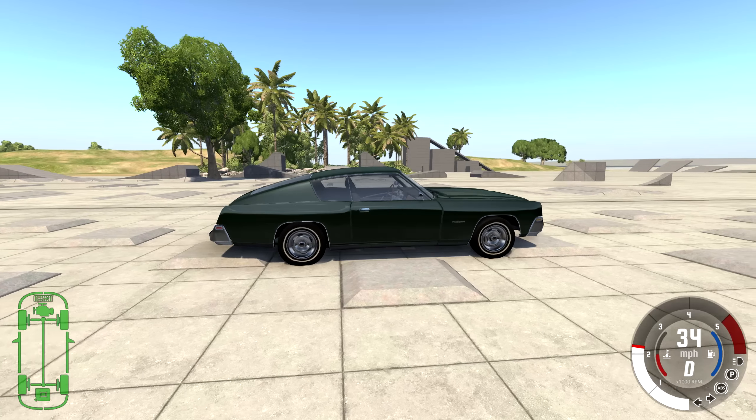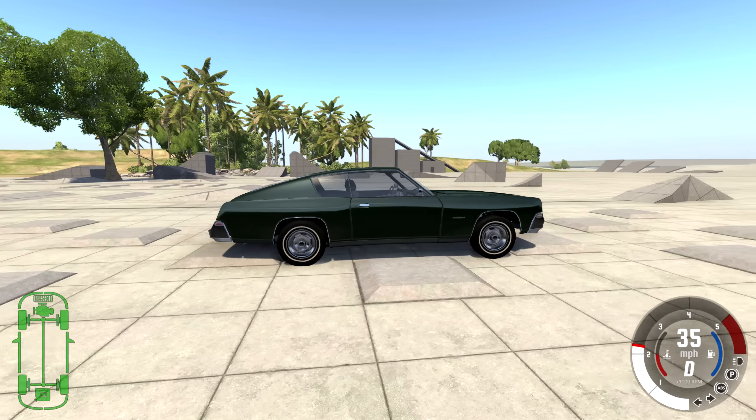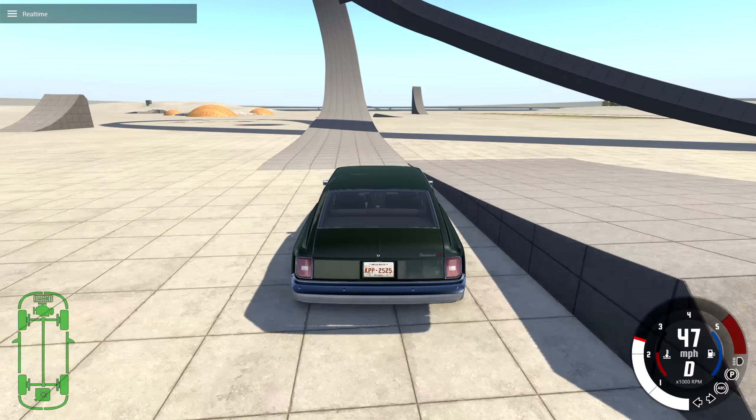We're gonna do a couple more tests. One I really like is putting the car on a block and increasing gravity until it breaks in half. We get one convertible and one coupe, teleport each car right onto a block, open up the environment menu, and slowly increase gravity. We're focusing on the convertible first — when we see something happen to it, we'll compare to the coupe.